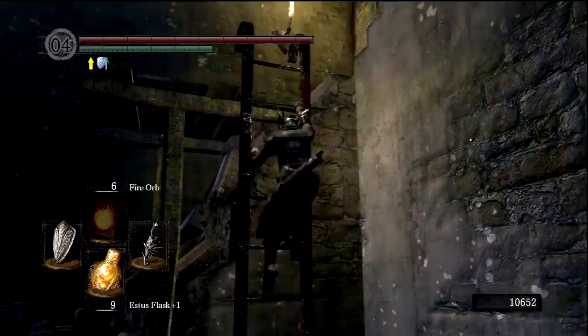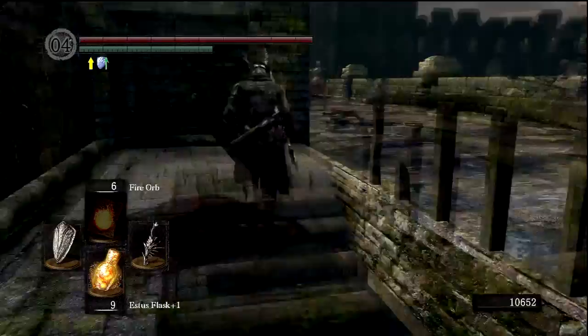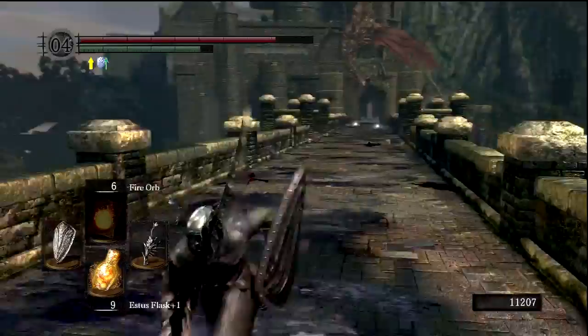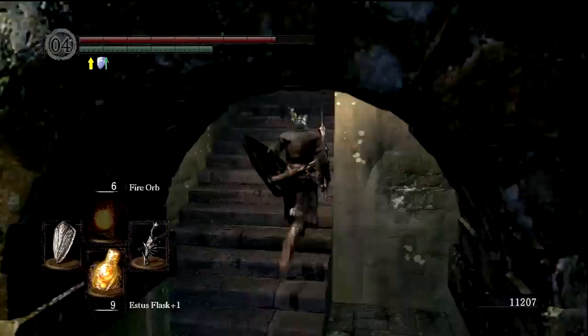I have actually completely forgotten that I picked up this Fire Orb, so we should try that out on some enemies just to see how it works. I'll probably get burned by the dragon on this bridge, but it doesn't do that much damage to us again because we're leveled up, we've got more vitality, we've got more endurance. And I'm essentially just making my way back to where we fought the Taurus Demon, which is through here on the left. It's kind of rare to come back to this area, so I forget sometimes. Yes, this is where we fought the Taurus Demon.